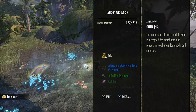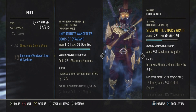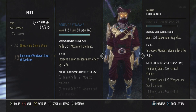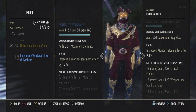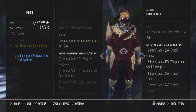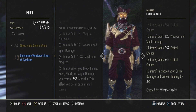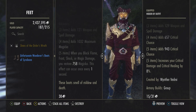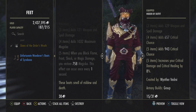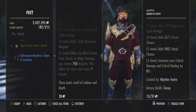The Unfortunate Wanderer's Boots of the Sirebine: maximum stamina enchantment adding 361 maximum stamina, with the Infused trait increasing armor enchantment effects by 1731. Part of the Sirebine Grip set — two items add 121 magicka recovery, three items add 121 weapon and spell damage, four items add 1032 maximum magicka, and five items: when you block flame, shock, frost, or magic damage you restore 758 magicka, once every second. These boots smell of mildew and death.